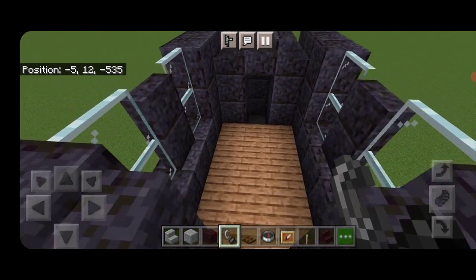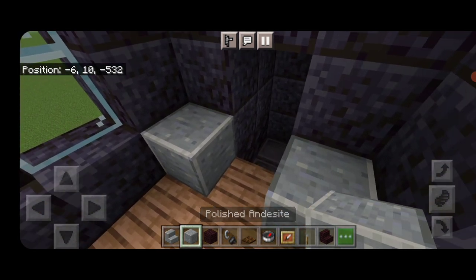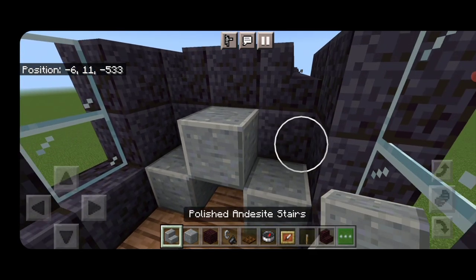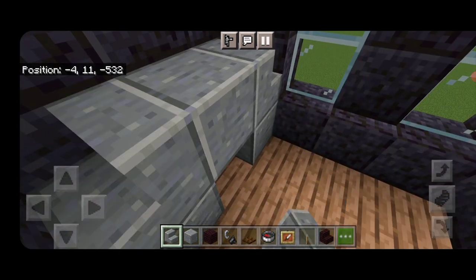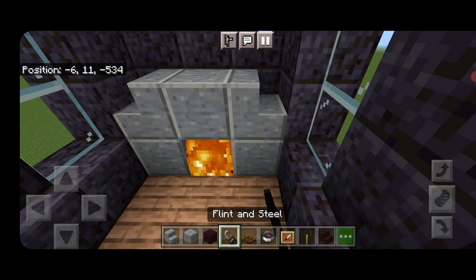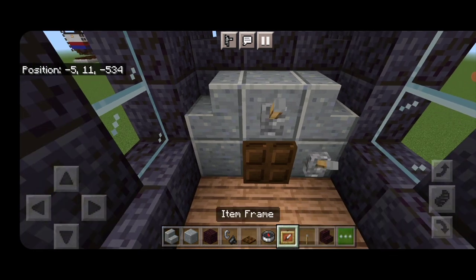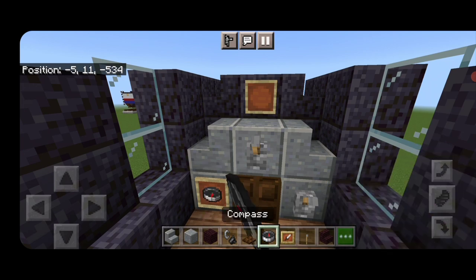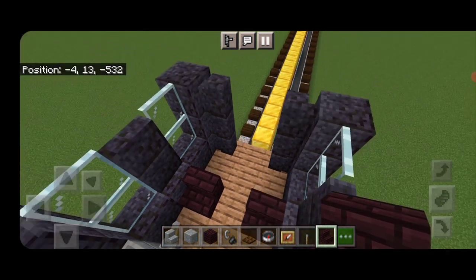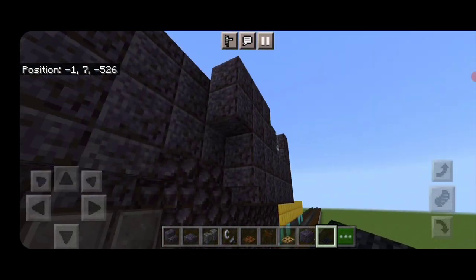Come inside and detail the cab. On each side of the front on the bottom, a polished andesite block, one up in the middle, and two on the top middle. On the sides, an outward-facing polished andesite stair on each side. Dig out the bottom middle block, put a brick block in, light it on fire, and close the trapdoor over it. Put a lever on the bottom right, an item frame on the top middle, and another item frame — put compasses in them for gauges. Turn around and put a stair on each side for seats.